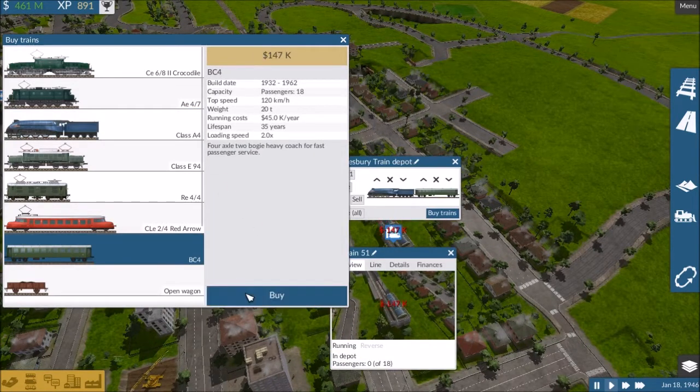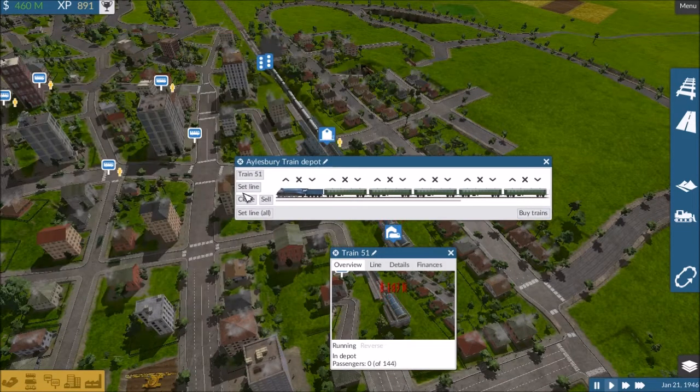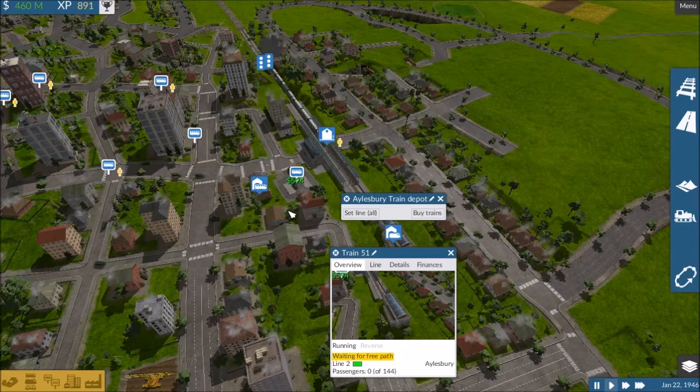Let's go ahead and buy eight trains — one, two, three, four, five, six, seven, eight. Set line, line two.